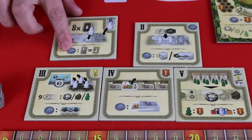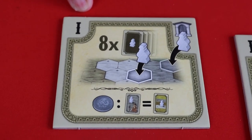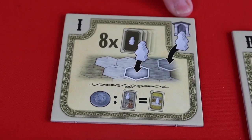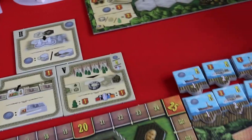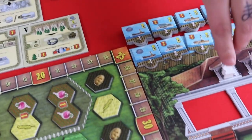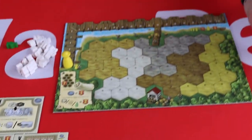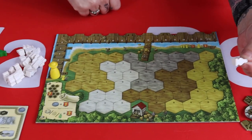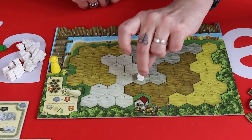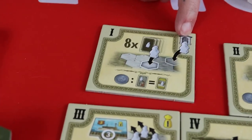Number one is the cultivation phase. The player who takes this tile gets to take an additional worker from the round board. So they get to take — in this case it'd be the first round — take the first worker and choose to place it somewhere on their player board. That is the bonus action from taking the number one tile.